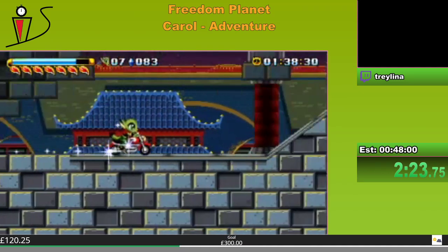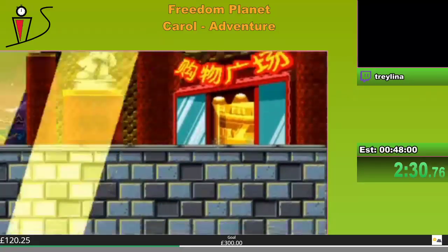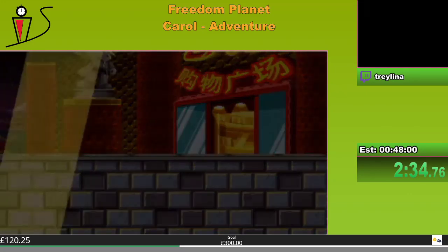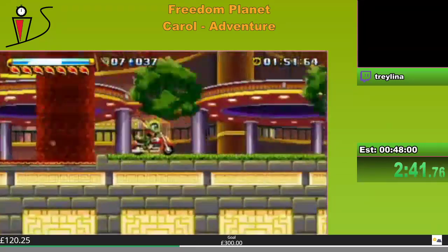Yeah, Wildclaw's pretty brutal. We go up here — you've got to hold boost when you jump for the extra speed, otherwise it just kind of whiffs. It still gets you up though. We want to buffer the jump so we go straight down immediately — because he's heavy.